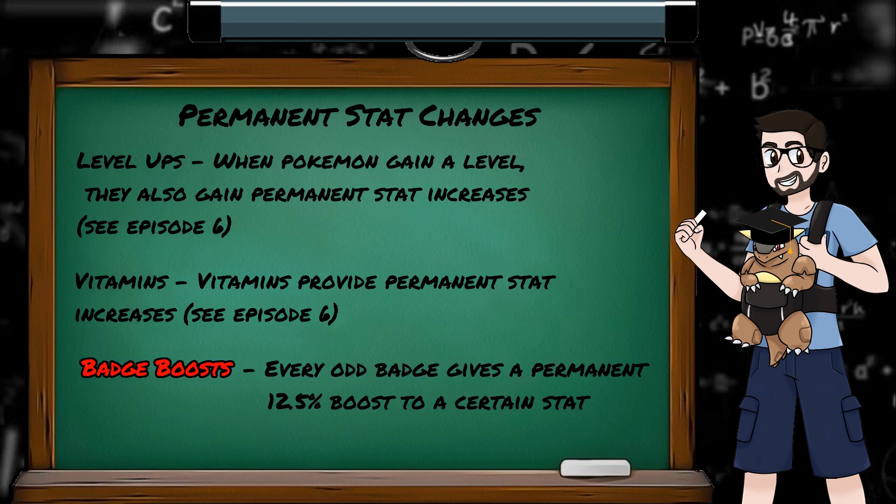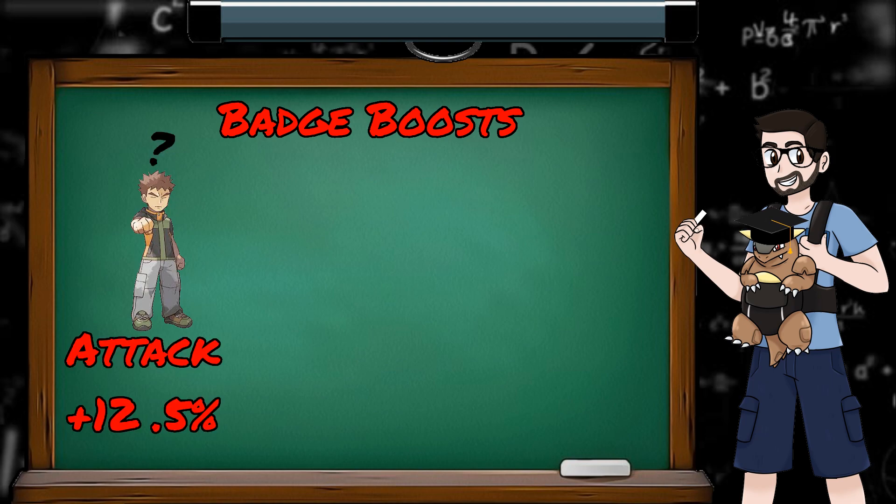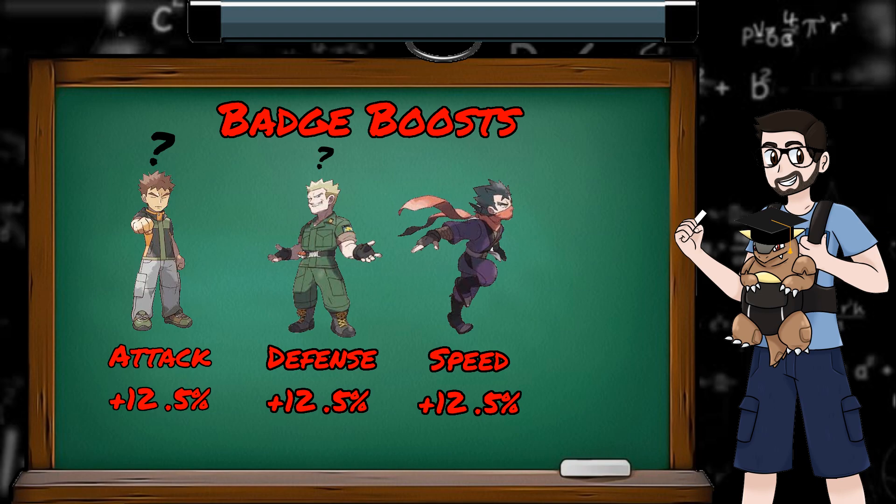And finally, badge boosts — the glorious bit of alliteration that finds itself in every Gen 1 Pokémon video without fail. Every odd badge grants you a permanent 12.5% boost to a certain stat. Brock, the defensive rock gym leader with massive defense Pokémon who enjoy using Defense Curl, of course gives us the attack badge boost. Surge, the lightning-fast gym leader with speedy electric types, gives us a defense boost. And Koga is actually speed, and Blaine is special.